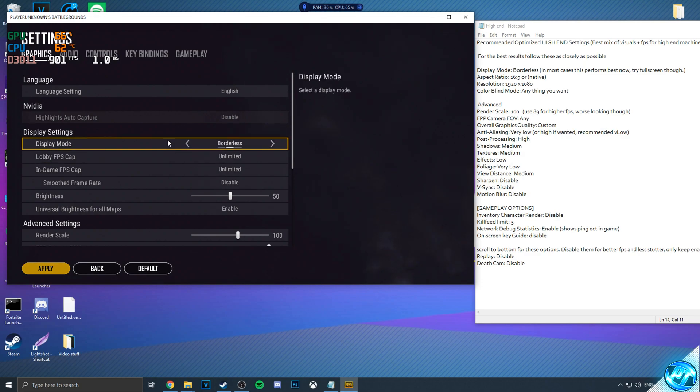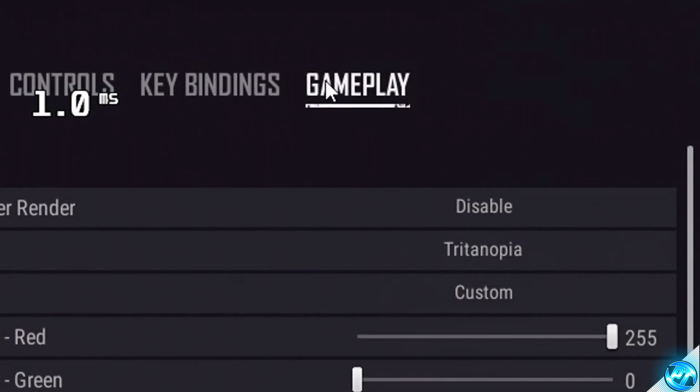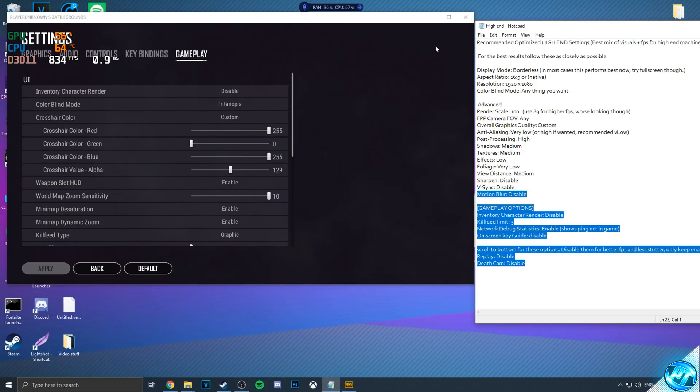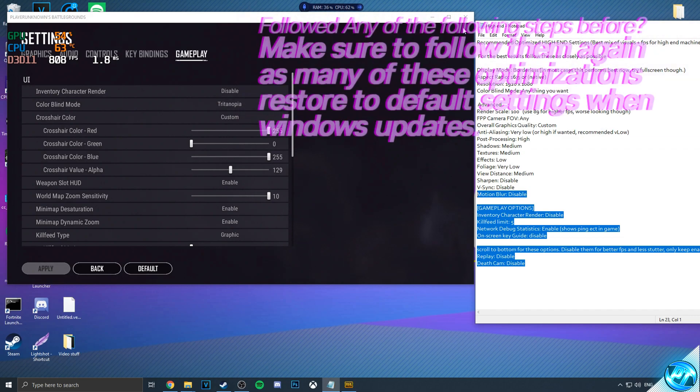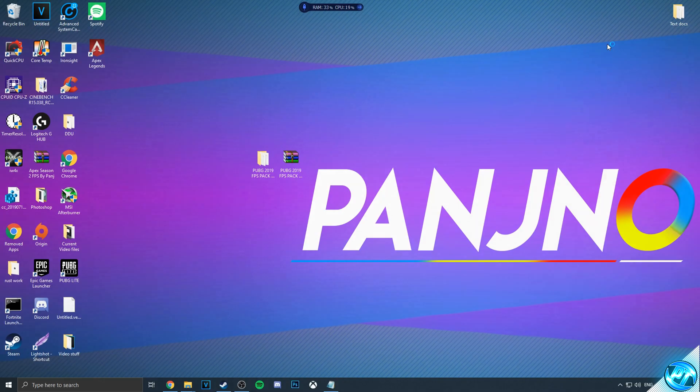That makes it very simple and easy, so you can actually go ahead and set up all of these without having to tab in and out. Once you guys have finished off with all of the graphics options and advanced graphics options, make sure that you do take yourself up to the gameplay tab found here at the top, as there are many important tweaks and optimizations found inside of here as well. Once you guys have applied all of those optimizations and applied all of those settings, press the apply button, and we can then go ahead and exit out the game to further optimize Windows.